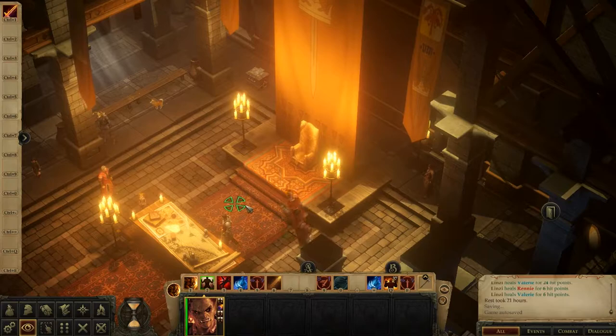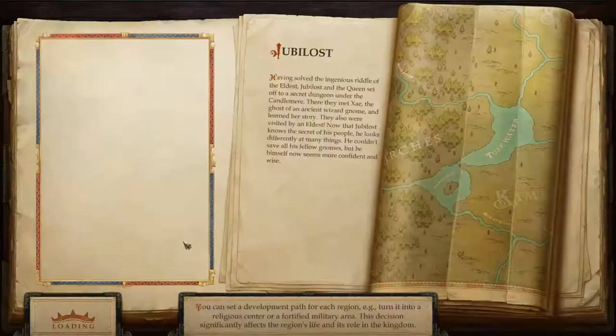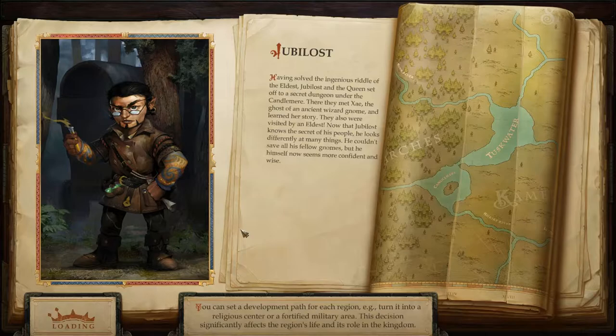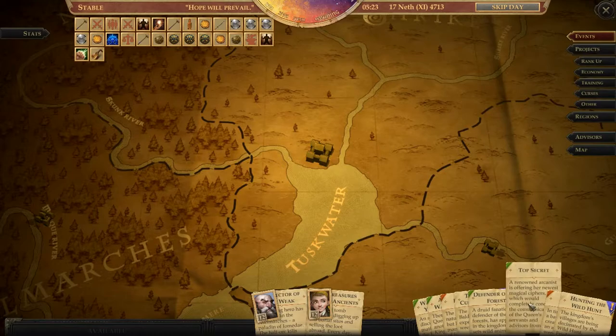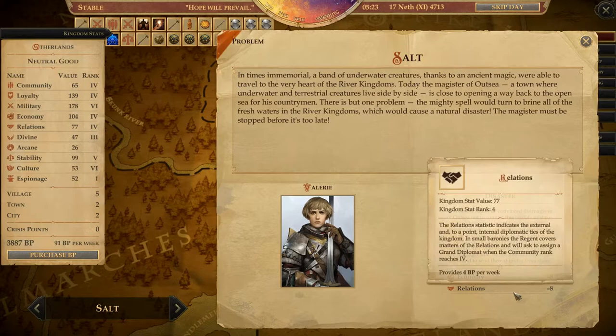Hello and welcome back to Pathfinder Kingmaker with me Borden. Last time we did the Bald Hilltop Part 6. I did check some stuff here — we had a disaster with one of our things. We got minus 8 to economy, minus 8 to relations. Not great.